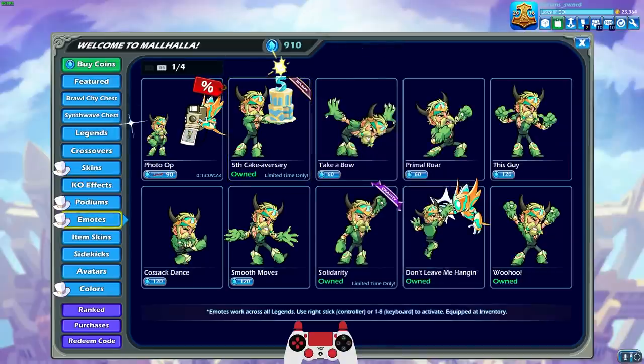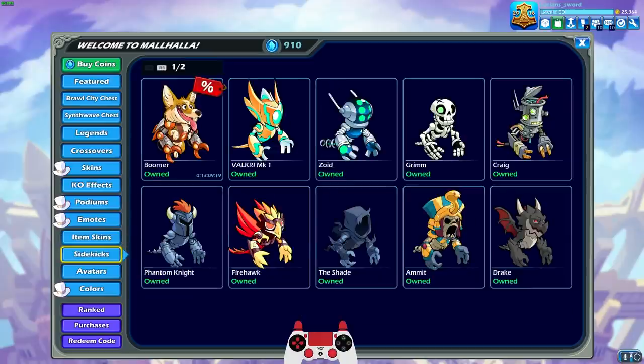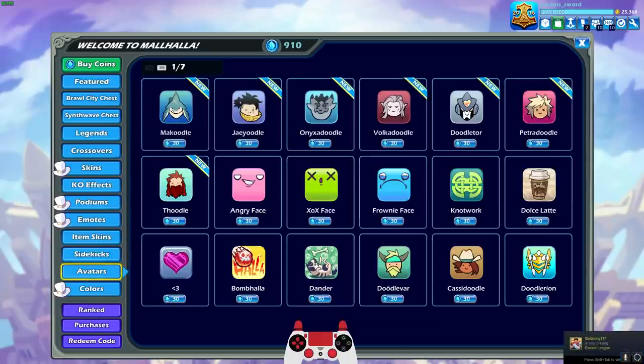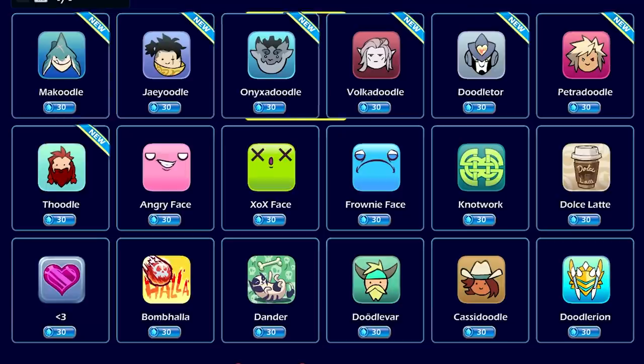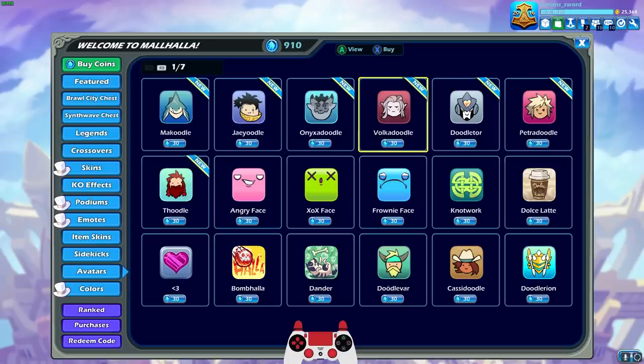Got the skin, got the podium, got the emote. Last but definitely not least, we have new doodle avatars. We got doodles for Mako, Jayyun, Onyx, Volkov — the look on his face — Vector, and Petra. So cute, so cute. I might actually get that Volkov doodle just because it's so cute.